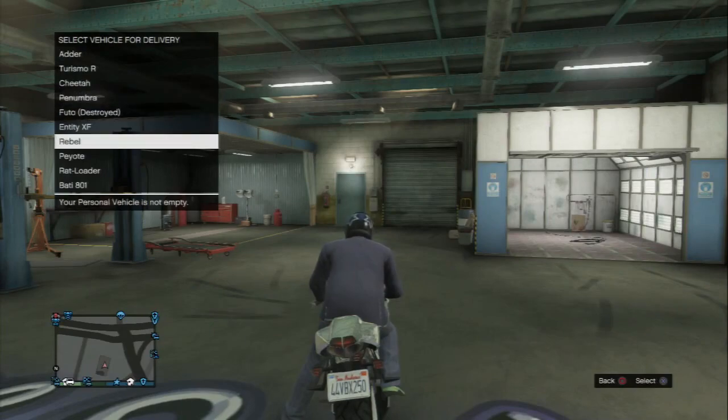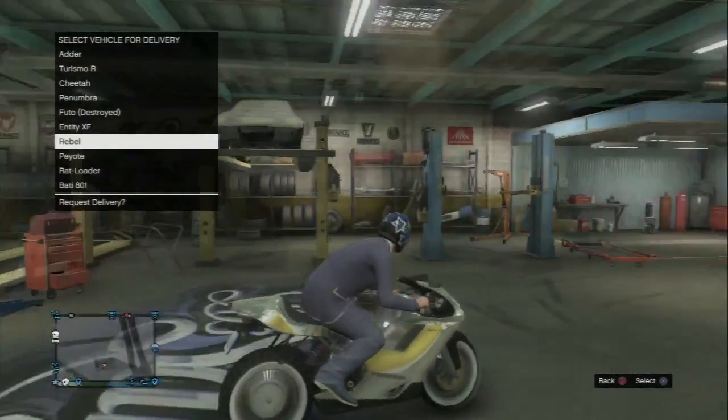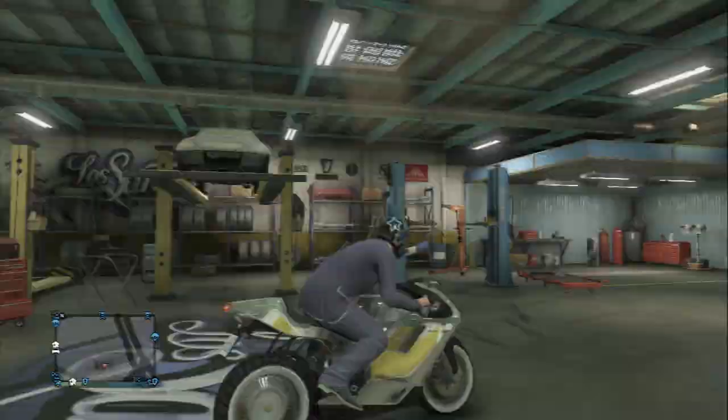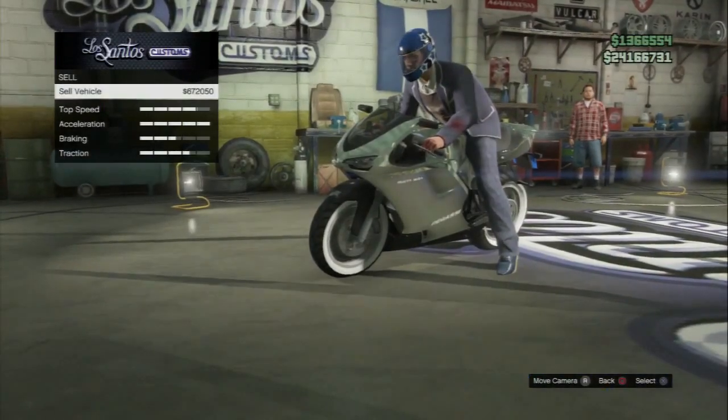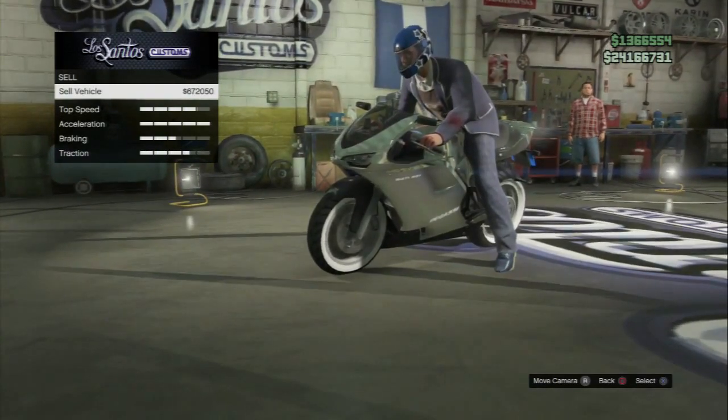You then want to choose the Rebel. As soon as you press the Rebel, press sideways on the D-pad — that's right — and it'll offer you to sell the vehicle. Go down to sell, but do not sell it right when you get to this bit. You need to wait for the orange loading circle at the bottom of the screen.